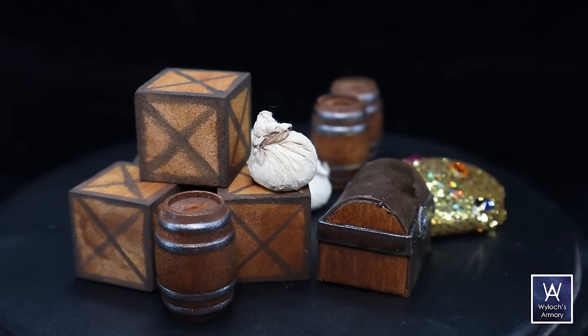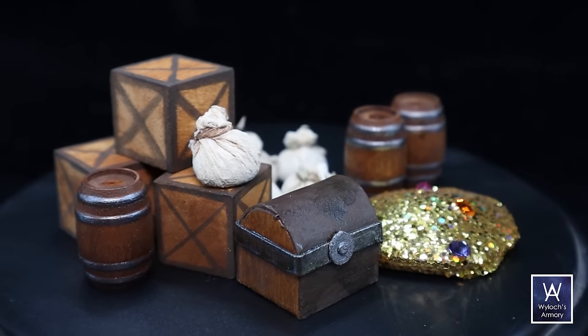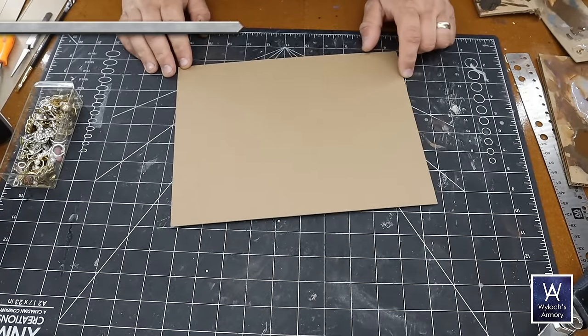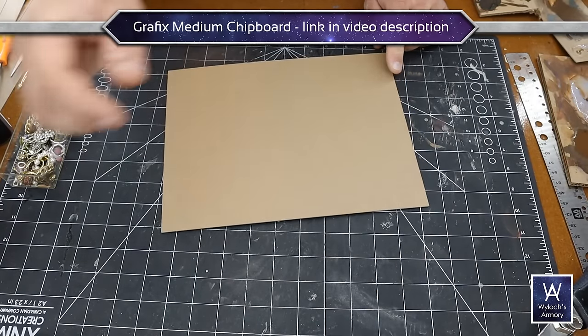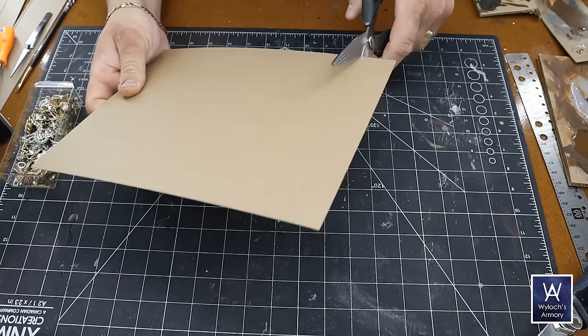First, let's knock out the classic storeroom essentials. What do you gotta have in a dungeon? Treasure piles. This is graphics medium chipboard — it's the stuff you find at the back of a legal pad. Very stiff, very sturdy, but you can buy it in bulk if you want to. There are links in the video description below.